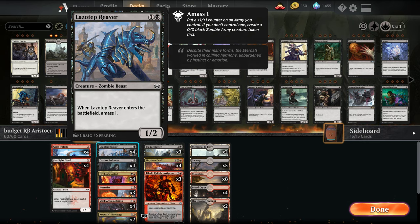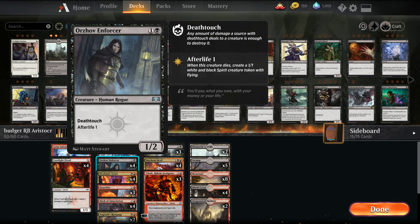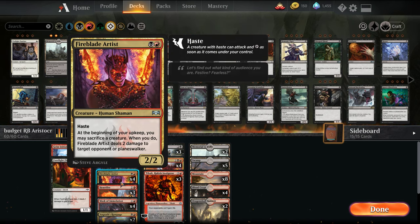Lazotep Reaver creates multiple bodies when it enters, so we have an Amassed sub-theme here. Orzhov Enforcer is something your opponent likely won't want to block, and it also creates a 1/1 spirit when it enters the battlefield. Then we have one of our payoffs for sacrificing: Fireblade Artist, which is a two-mana haste 2/2 that we can sac creatures to on upkeep to deal two damage.